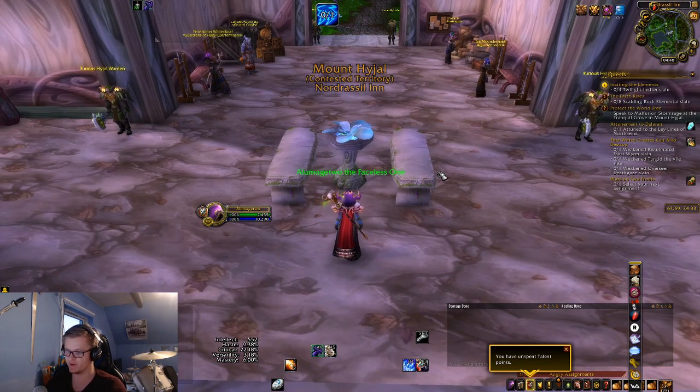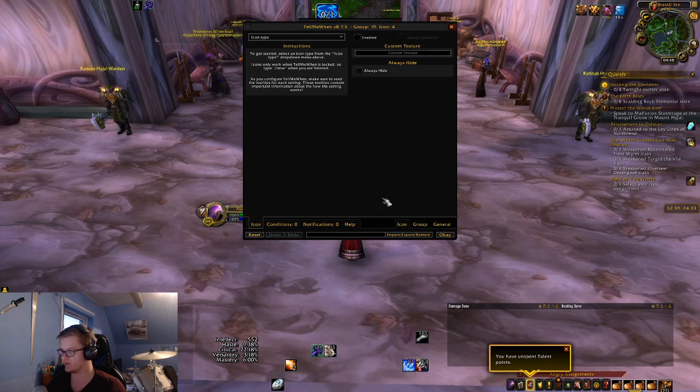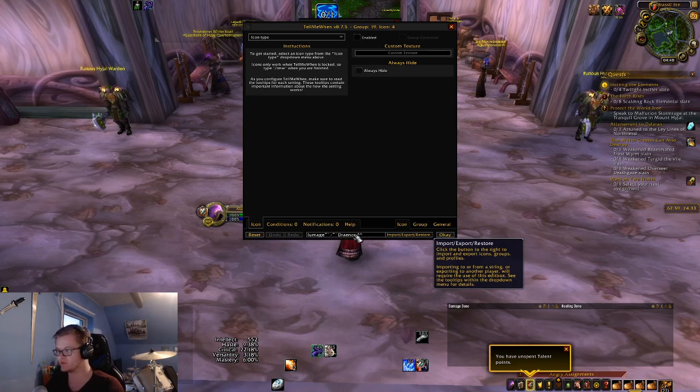Alright, so what you do from here is you do a slash TMW and hit Enter. You'll get this up — this is what you're going to see the first time you open up Tell Me When. Then you just right click on any of these black squares. Click on the black bar here — you can see it's blinking, which means it is selected. Then you do Ctrl V, and now all of the information you copied from the website is going to be in this box.